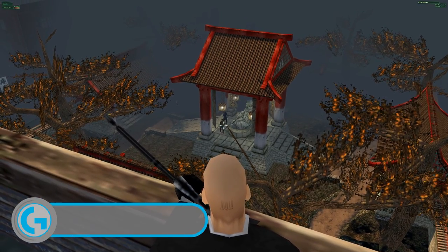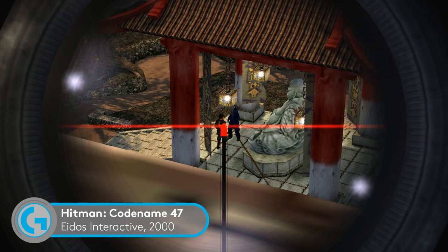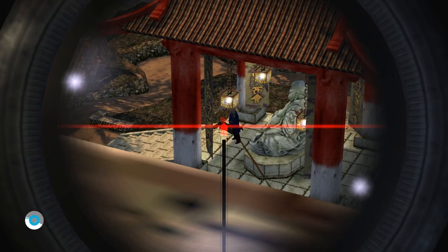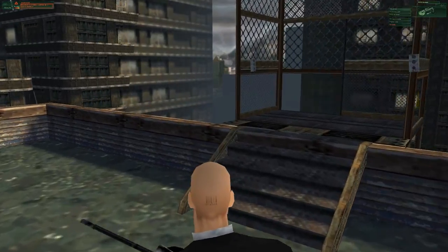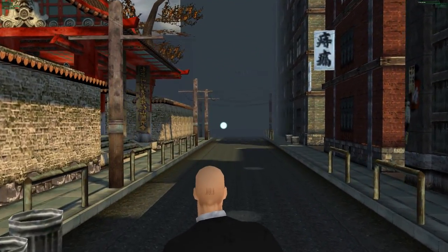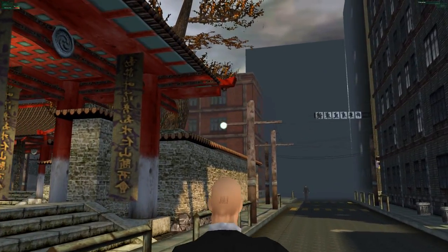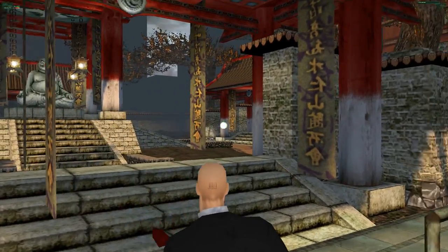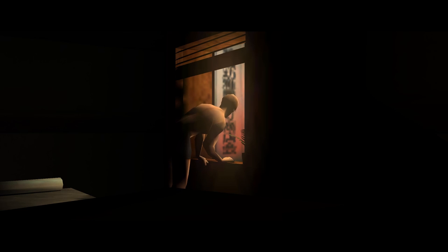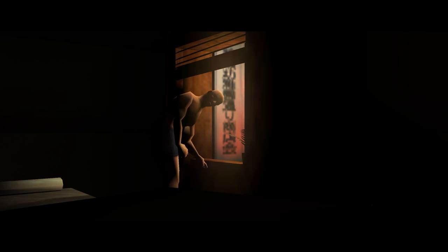Hitman has come a long way in the 17 years since the first game, Hitman Codename 47. Even so, you'd be surprised by how much of IO Interactive's open-world assassination sim's identity was established early on. Agent 47's signature suit, his barcoded head, and the world of spies and criminals he inhabits are very much present and correct. As we all know, 47 is played by David Bateson, the actor who would perform the role in every subsequent game in the series. His deadpan delivery establishes 47's personality, even when the script doesn't exactly give him that much to work with.